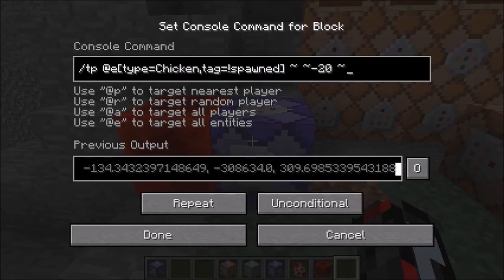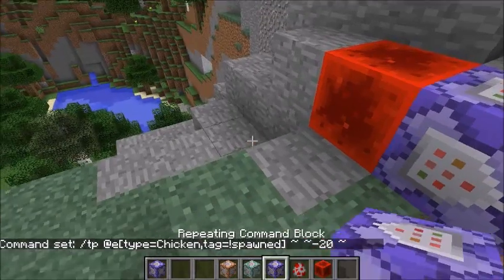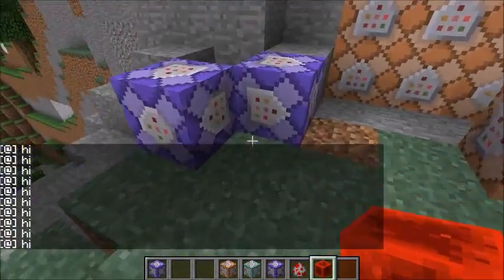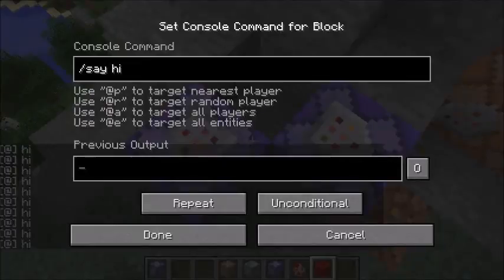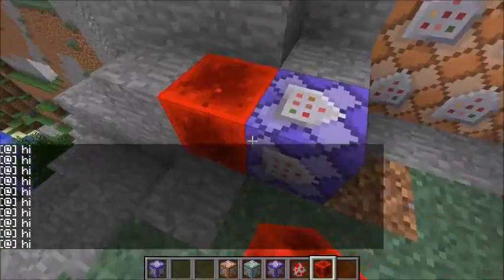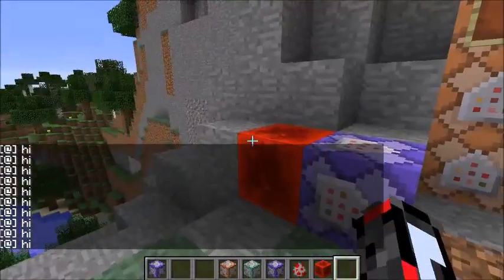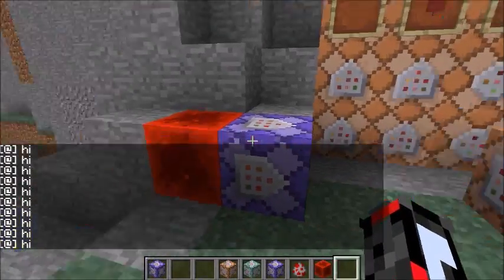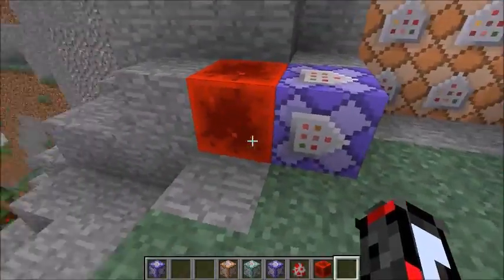It acts like a fill clock — this is 20 ticks per second. If I get one of these repeating command blocks and I do slash say 'hi', get ready for spam. Apparently it doesn't work until you re-place the redstone signal, but it definitely works. Look at that — it's 20 times per second it ticks.